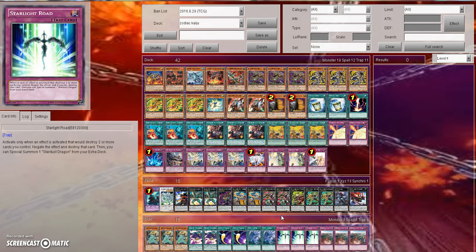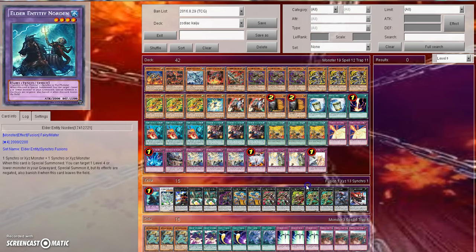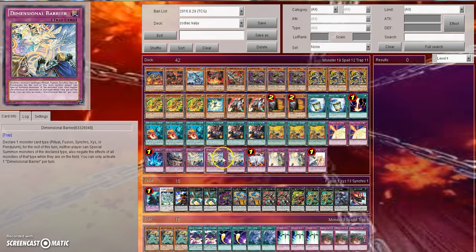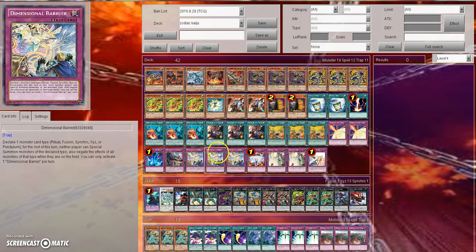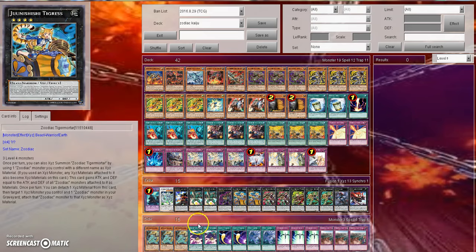You have to keep in mind that at YCS Seattle, Wind Witch Invoker wasn't a thing because Fusion Enforcers weren't out. When you all go to YCS Atlanta, Fusion Enforcers will be legal, so something like Starlight Road may not be as good. You might want to side something in to stop Wind Witches and Invokers specifically. Since they like to Fusion Summon, anything used against Shaddolls to stop Fusion Summoning is good. You could also throw Dimensional Barrier into your side deck and call Synchros or Exceeds to slow the deck down.